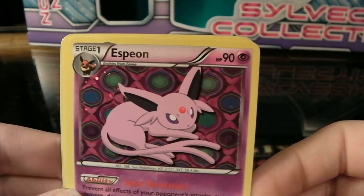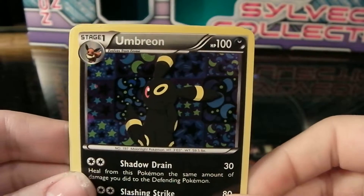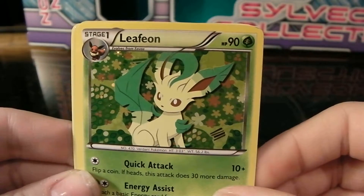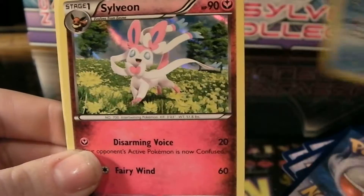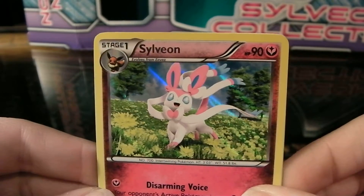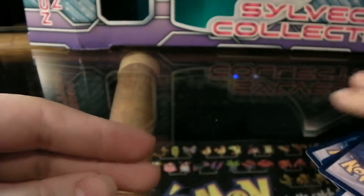Espeon is my favorite of all the Eevee evolutions. It's kinda silly because I think she looks like a cat, and that's the only reason why I like her so much, but she's really cute. Then Umbreon, which reminds me of Toothless from How to Train Your Dragon. We've got Leafeon — another very cute one. I think all the Eevee evolutions are super cute. Glaceon. And then Sylveon, which is the new Eevee evolution from the X and Y games. When they originally announced her I didn't think she was gonna be that great — she's kinda too girly — but it's a cute card and she comes with a Fairy Energy, of course. So those are all the promo cards for Eevee.